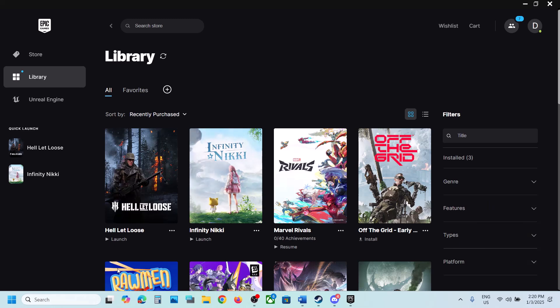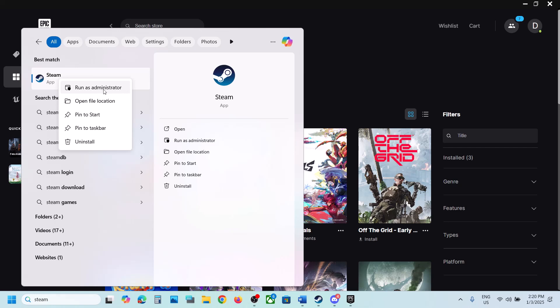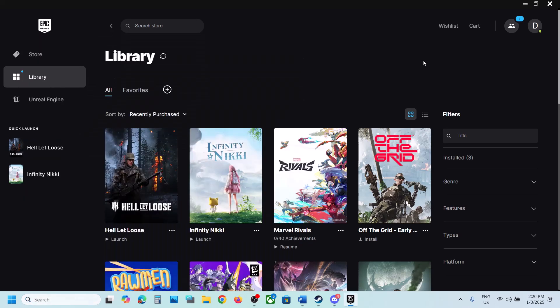Once it is closed, if you have the game on Steam, type in Steam in Windows search, make a right click on Steam and then click on Run as Administrator. Make sure that you run Steam as an administrator. Similarly, if you have the game on Epic Games Launcher, make a right click on Epic Games Launcher and then click on Run as Administrator, and then launch the game.